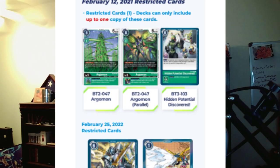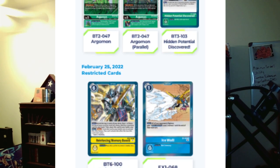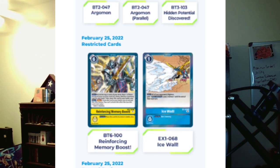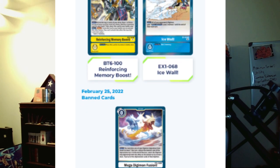Now, you may be asking — Airborne, what about Ice Wall? It's still unrestricted for 3 more weeks. I am happy to add to the ruleset that we will be using the February 25th Ban and Restricted list, where Hidden Potential Discovered, Ultimate Agumon, and Ice Wall will all be restricted to 1. Reinforcing Memory Boost and Mega Digimon Fusion didn't exist in the sets that will be legal for this format, so I'm not even going to acknowledge them.